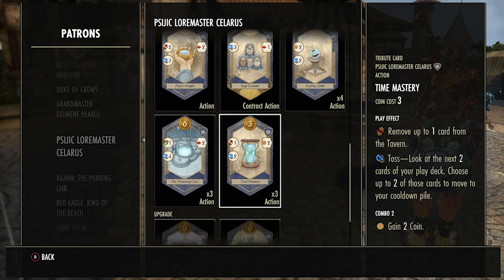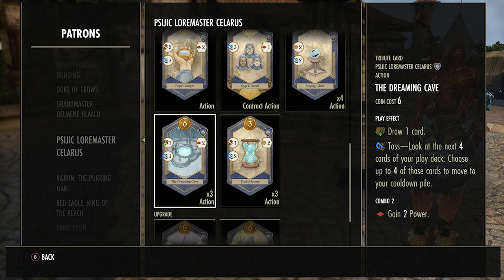Time Mastery is one of the useless cards — I would never really buy it. You can remove one card from a tavern and toss the next two cards in your deck, but it's something I would never buy. It's sort of there to fill up slots. I would try and make my opponent buy it — there's no real benefit so I would never want this in my deck at any point.